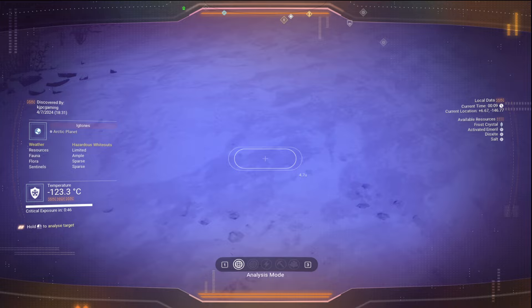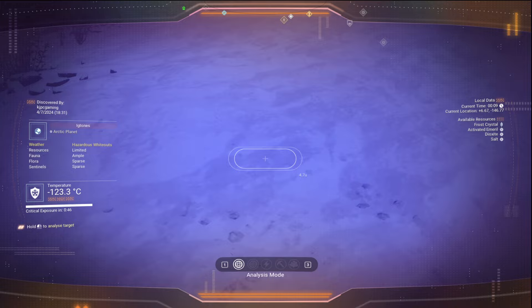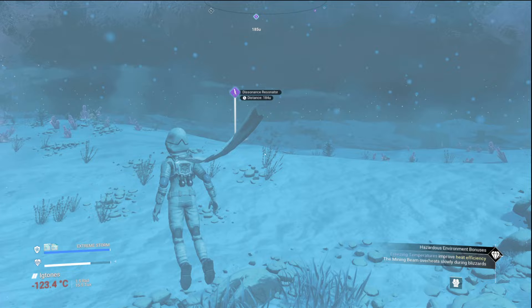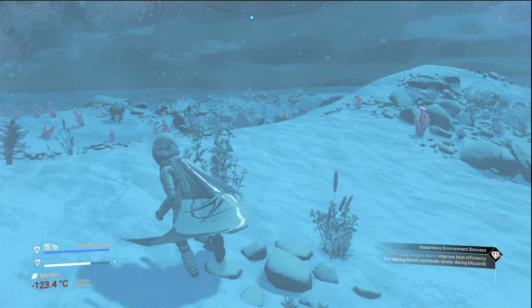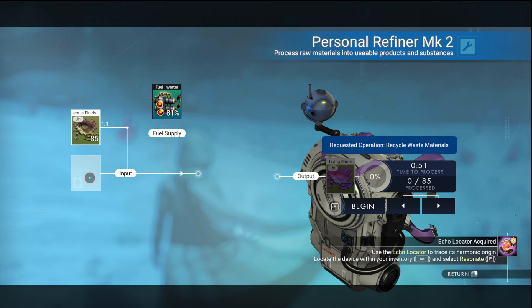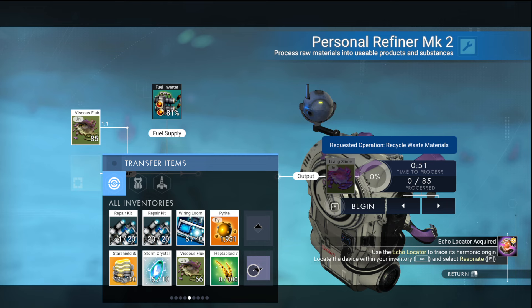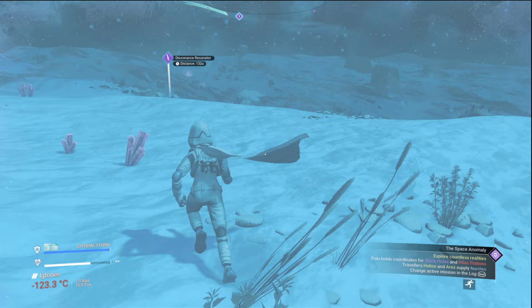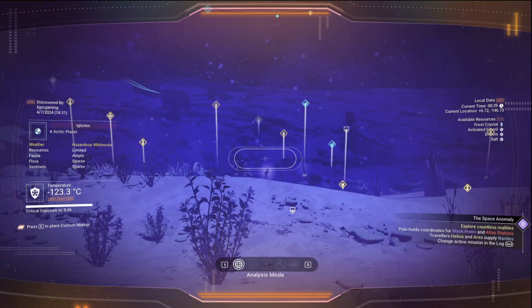This is an extreme storm and there are storm crystals here - Hacordus White-Ox. There's also both kinds of sentinels and gravitino balls. It is an extreme, extreme planet. I heard that kick off, so now we'll move that and pick up the other one. That'll give us 151 living slime. I don't remember exactly how much runaway mold it was - I think it was like 60 or something like that.